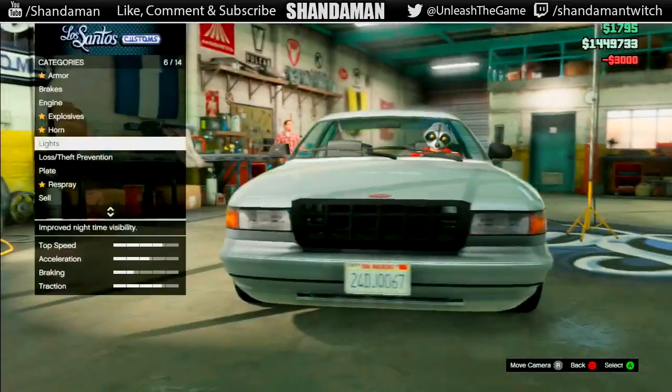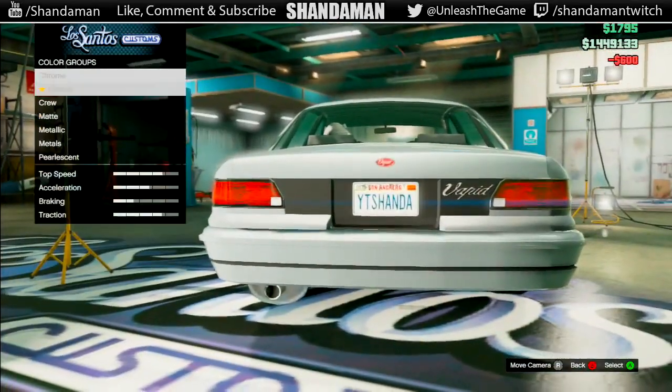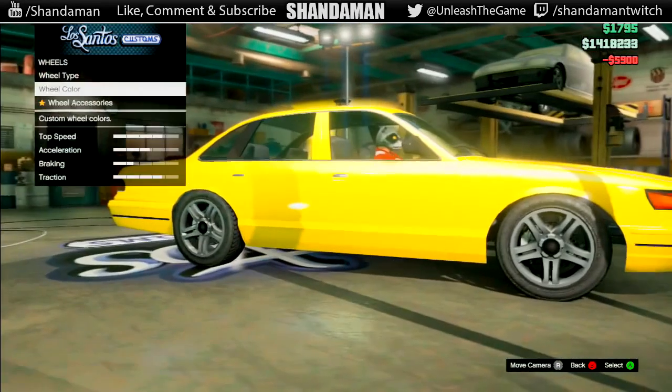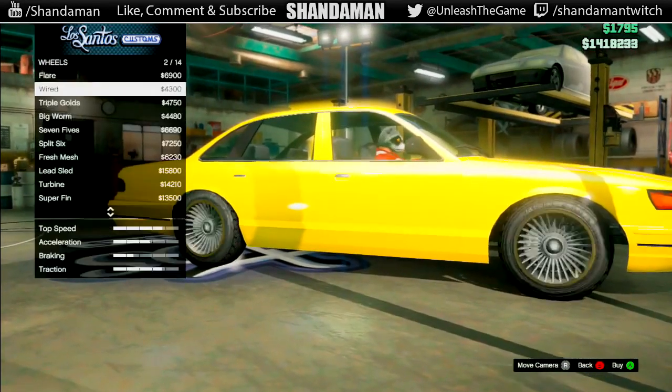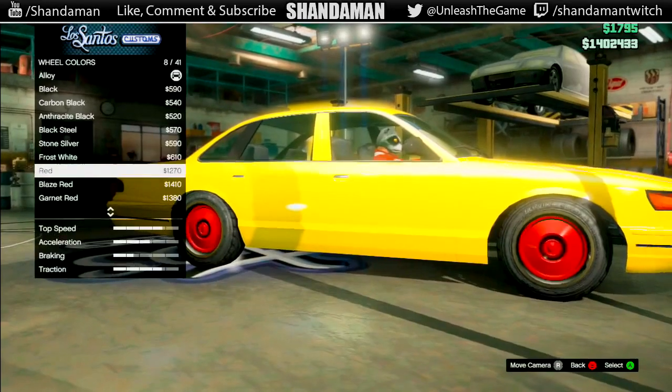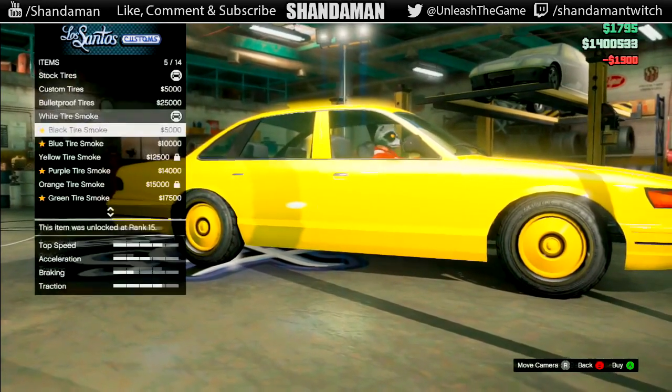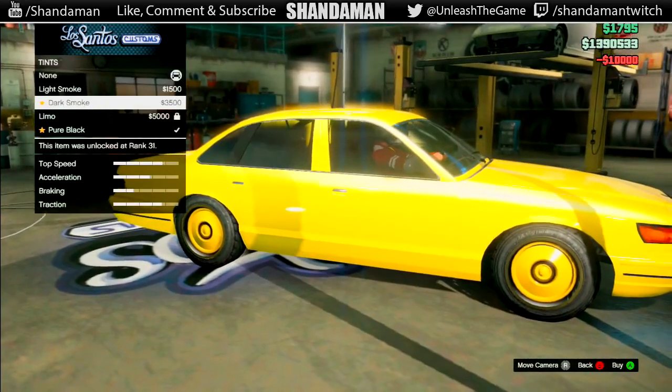Once you've gotten into Los Santos Customs, you need to go ahead and trick the vehicle out with as many mods as possible so it will end up selling for the most money. As you can see, I'm just throwing every kind of random thing onto the vehicle. The crew color and chrome paint jobs are what's going to help you sell for the most, but just add every kind of mod imaginable.